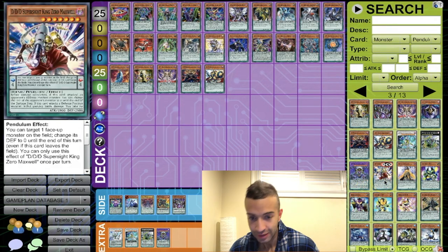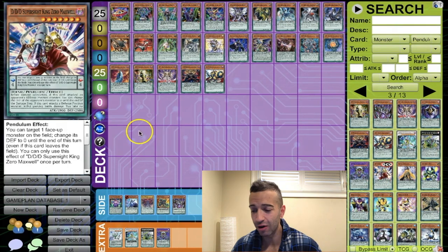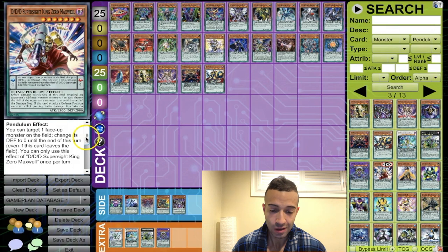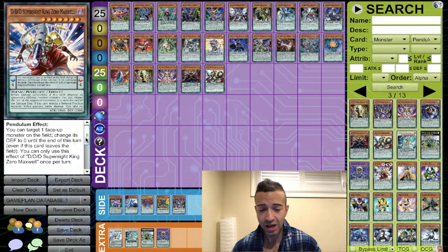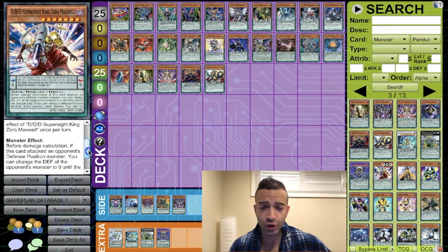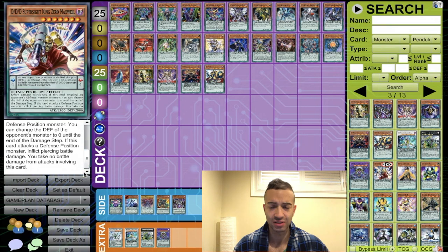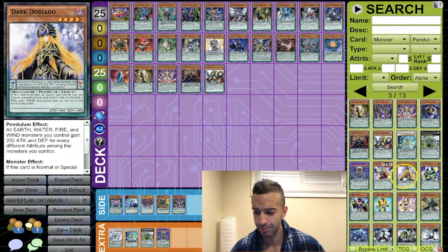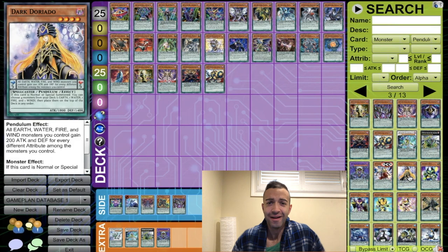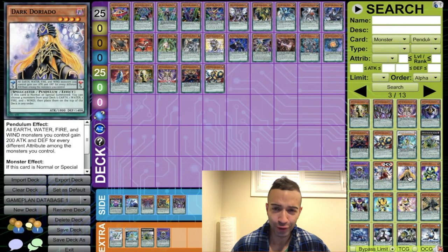This card's an OCG card — the pendulum effect targets a face-up monster on the field and changes defense to zero; no one cares about that. The monster effect gives piercing damage — don't care. Whether TCG or OCG, this one sucks. Next.